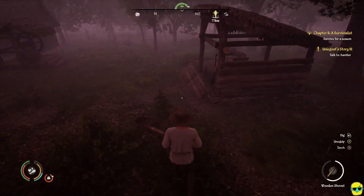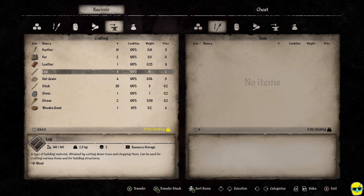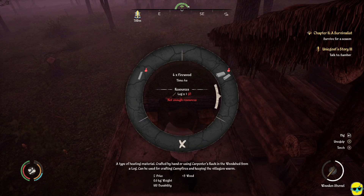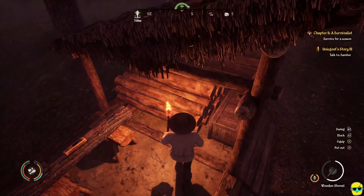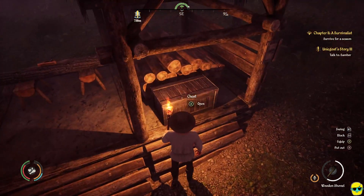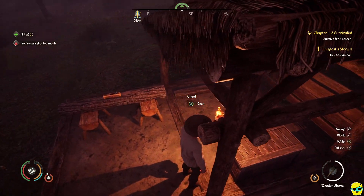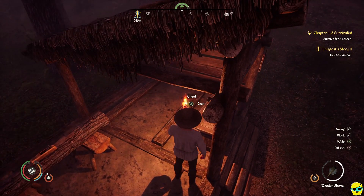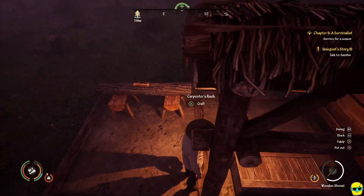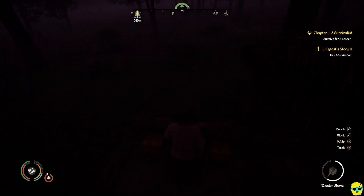Now we have a bunch of logs to drop off over here. I thought we'd be able to just draw from that chest but we can't. What's wild is how it filled up the storage pile up there with logs as an animation — maybe only your villagers can use it when you put it in there like that. I'm going to craft five cords of firewood.